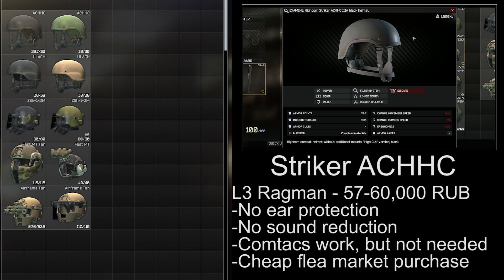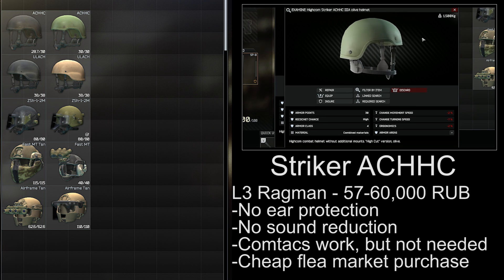The Striker ACHHC is available at level 3 Ragman for 57,000 to 60,000 rubles. It's the same as the ULACH, but has cutouts for the ears. It doesn't reduce your hearing, which can be useful if you don't feel like wearing Comtacs, but it also doesn't protect the ears.